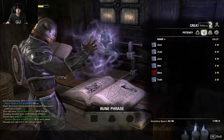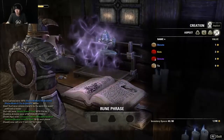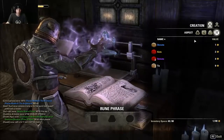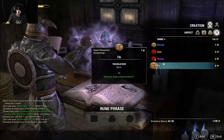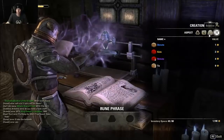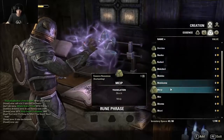You have potency runes, essence runes, and aspect runes. All of these do basically a different thing. I've translated most of these, so you get a superior rune or just the basic runes — I can't even use some yet, so we'll find out what they do later. It's all trial and error, really.